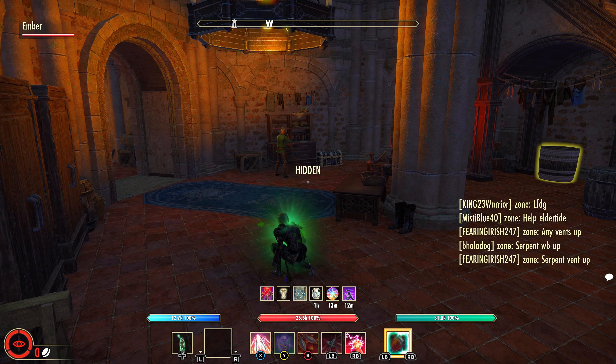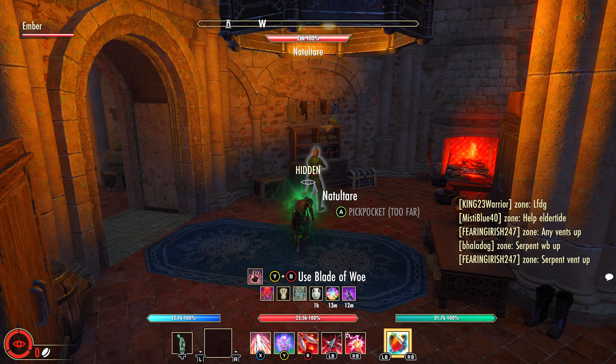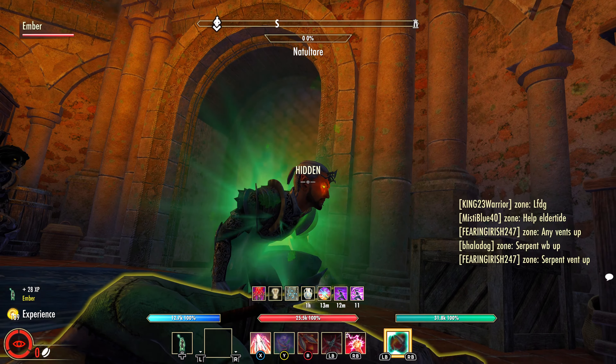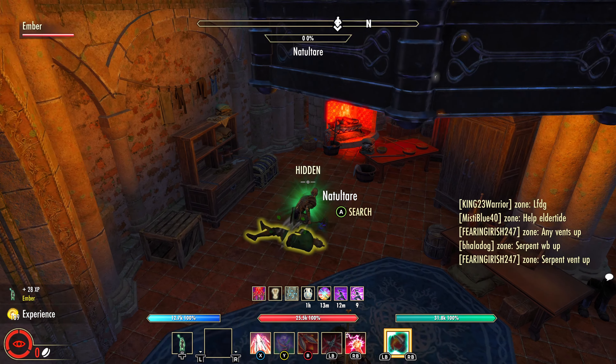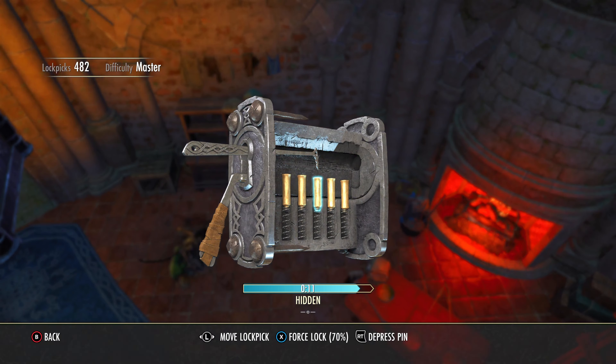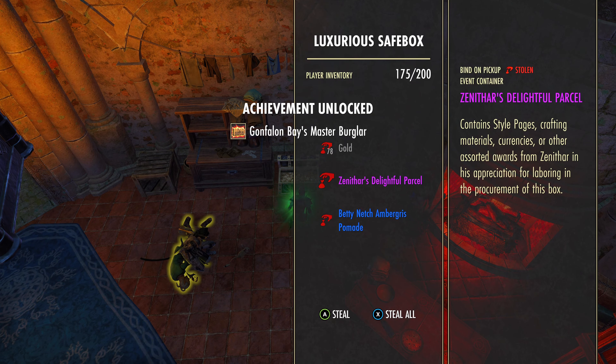In this area there are going to be some civilian-type enemies. I end up taking one out right here with my Blade of Woe — you don't really need to take out that poor servant like I did. You can see the blue chest to the right; that's actually the chest you need to break into. Right here beside this cabinet or desk is the luxury safe box.